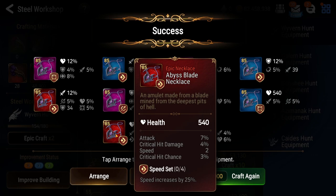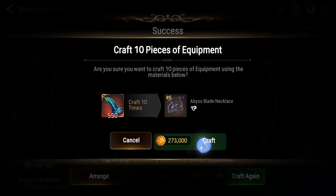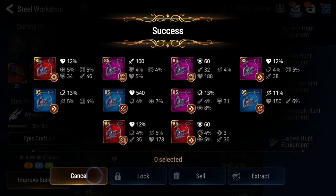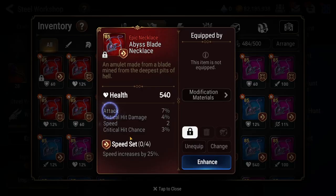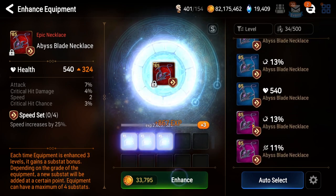That seems like an interesting piece - fantastic subs, but that's a weird main stat though. We'll test it out in the next batch. This one has speed and it's epic - again, weird substats with the main stat. Let's go ahead and lock that. We're looking for damage dealer stuff, but who uses a flat HP main stat necklace with DPS substats?